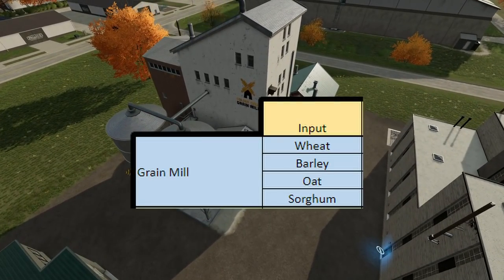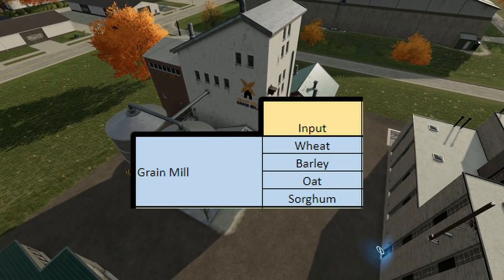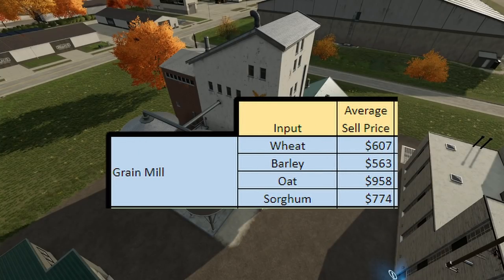We're starting with the grain mill. In the first column we have grain mill, and in the second column you can see the inputs: wheat, barley, oat, and sorghum. In the third column is the average sell price. These prices are set on normal economy — you'll see prices higher and lower than this, so it's up to you to sell at the best time. A good rule of thumb is 150% of what you see here is a really good sell price. If you're playing on easy mode, normal economy is 60% of what easy is. If you're playing on hard mode, it's only a third of what easy is.